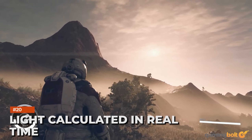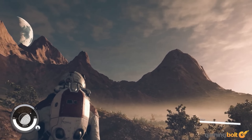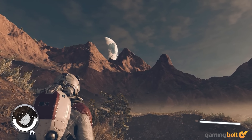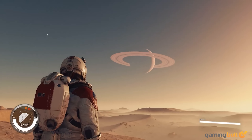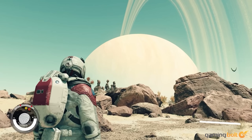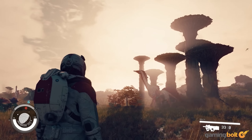Light Calculated in Real Time: It wasn't explicitly confirmed whether there's dynamic weather in Starfield or not, though we've seen conditions such as rain. Director Todd Howard mentioned in the deep dive that light is calculated in real time through the atmosphere as a planet moves around the sun. The overall goal with the lighting is to make the game feel more cinematic and filmic, but this adds an extra bit of realism when exploring outside.